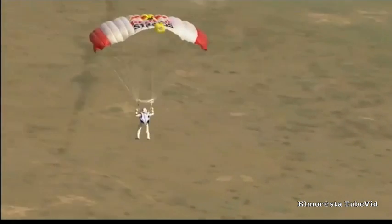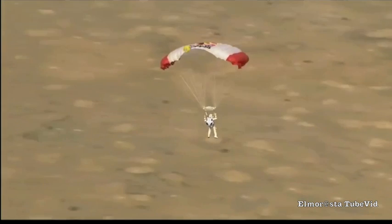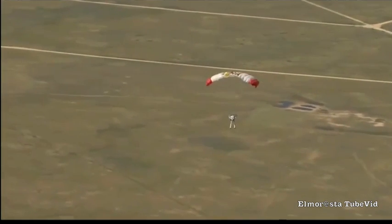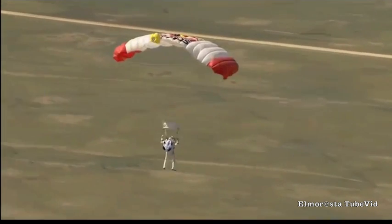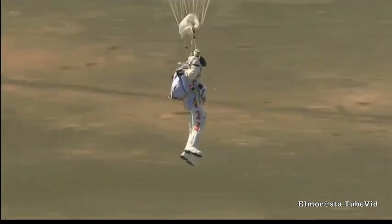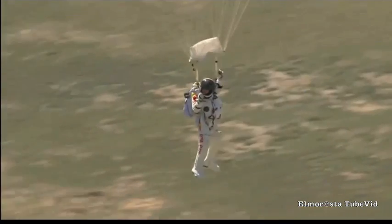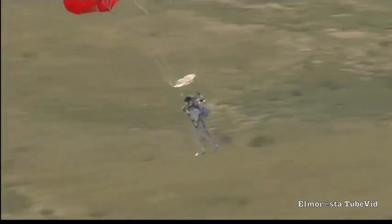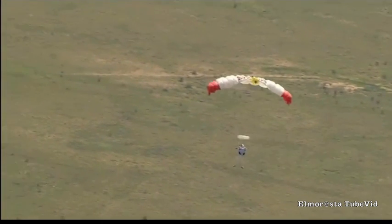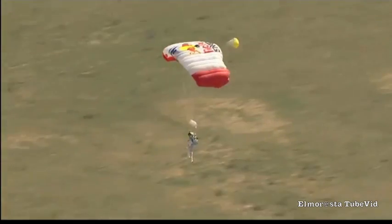Now we see the scrub earth below. Felix's altitude is 5,800 feet — just 5,000 feet now, really nearing the ground. Luke's making the call to drop smoke, Felix — a smoke marker from one of the helicopters — so he could see the wind direction. The wind is coming from the ridge. Art Thompson, the technical director of the Red Bull Stratos program, telling him the wind is coming from the direction of that ridge.